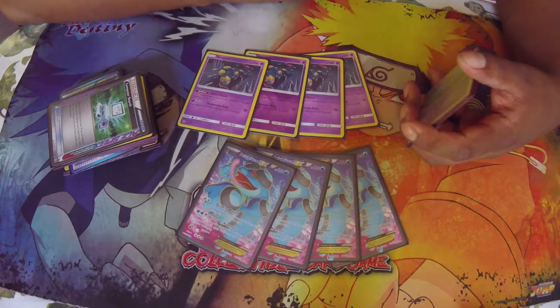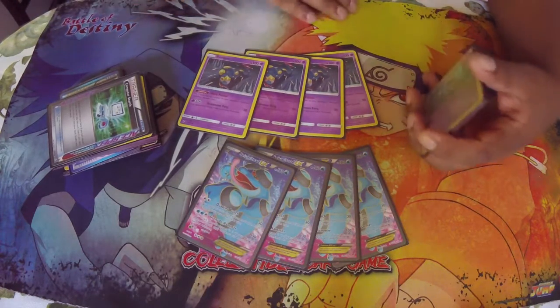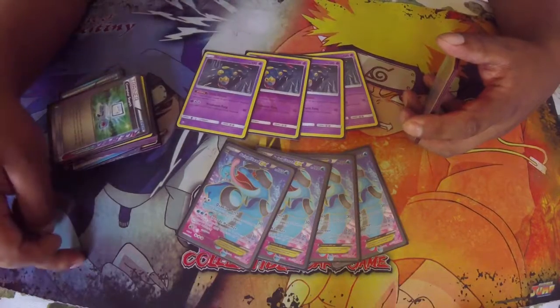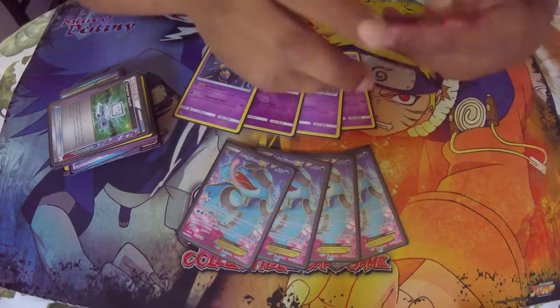Seviper's ability puts an additional poison counter during poison damage. So if you have Hypnotoxic Laser doing three or four damage counters, and then the stadium, that's six damage counters. Seviper lets you do an extra damage counter on top of that, which really starts adding up.